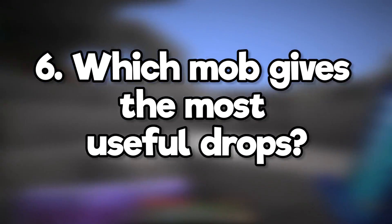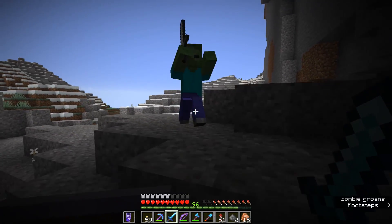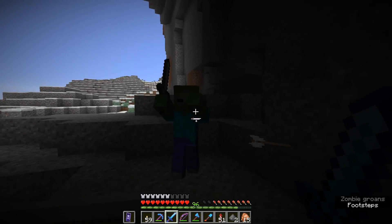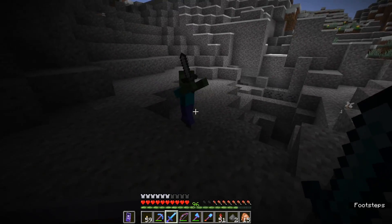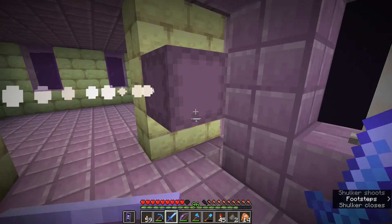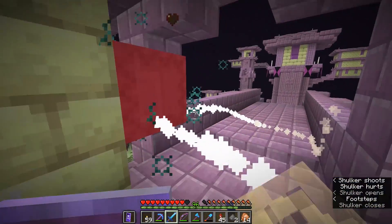Which mob gives the most useful drops? The humble zombie can give you carrots, potatoes, iron, some tools, occasionally pumpkins during Halloween, and rotten flesh, which can be traded. Although, I guess shulker shells are pretty useful and you can't really get those anywhere else.